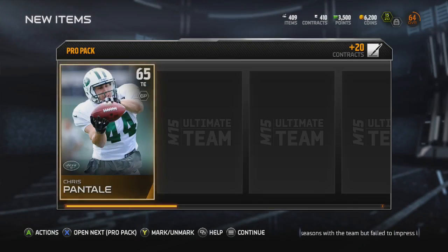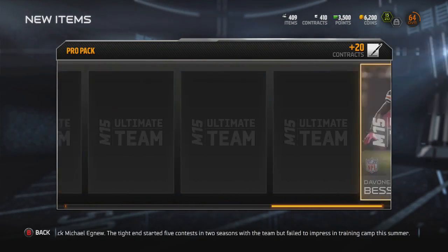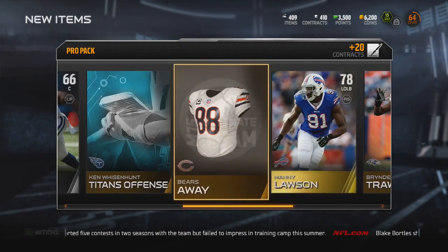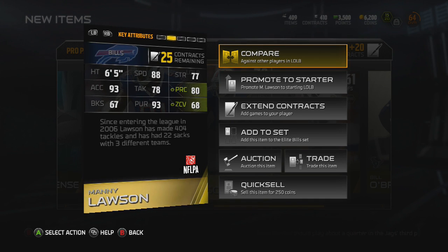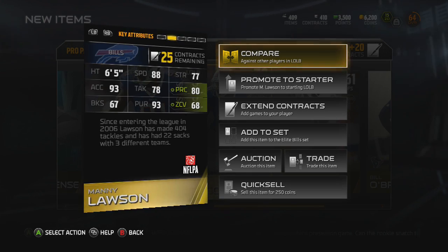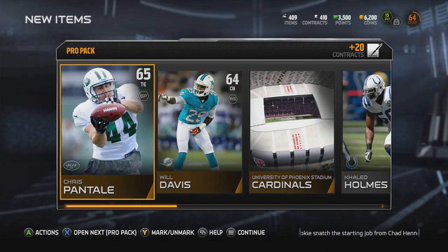We're hot right now, we're hot baby! I might just buy more packs — kidding, I'm not that crazy. We got Manning Lawson — he's an underratedly good player. I like how they highlight the parts you need for your team. Like if you have a zone defense, they highlight in green what's going to work in your zone.